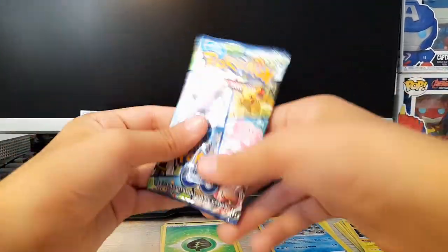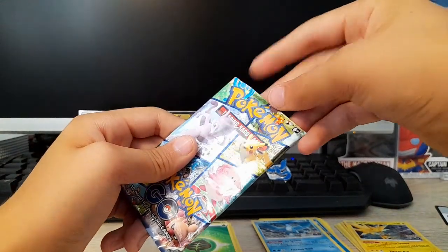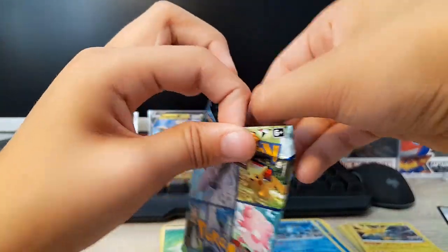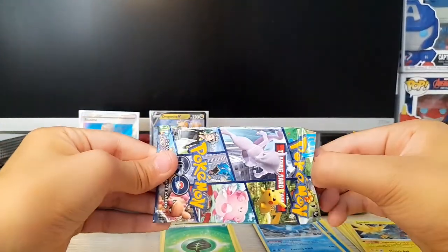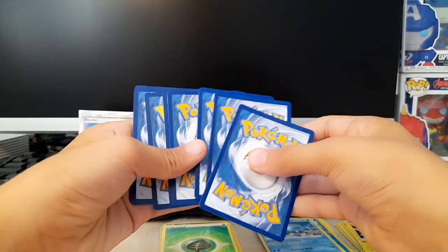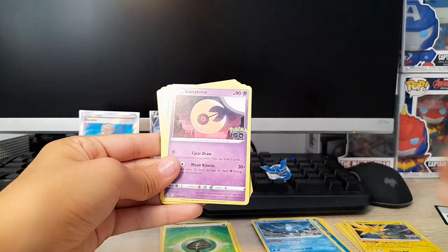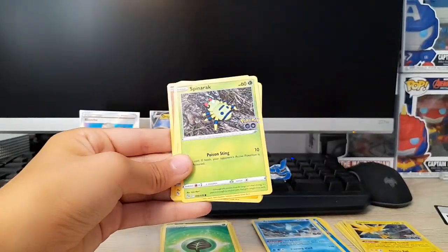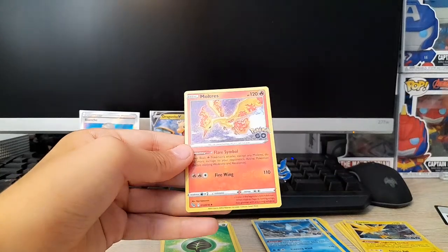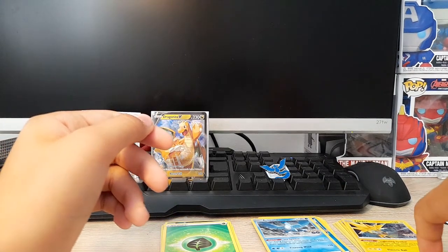Last pack — give me something! I also do a video on the Alolan Exeggutor coming up, so if you want to see that, make sure you like and subscribe. I might upload this on TikTok or YouTube. Code card. 1, 2, 3, 4. Energy, Latte, Slowbro, Lunatone, Alolan Marowak, Spinoak, Pikachu, Wimpod, Pidove, Melmetal, and a Moltres Holo! So we've got all the holos of the legendary birds. I'm not sure if I got a Ditto — if you saw a Ditto card, make sure you put it in the comments.